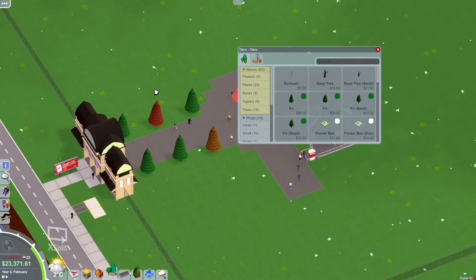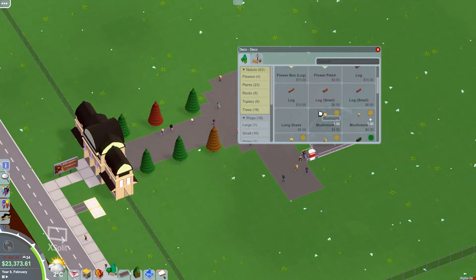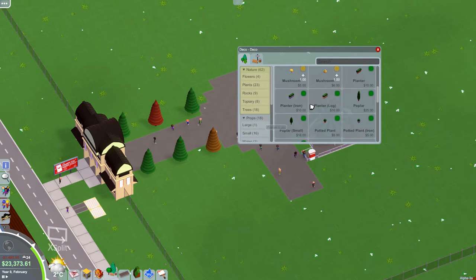Let's see what we got so far — so far we got a nice looking thing. That'll work. Now let's put some benches. How much money are we making? Making a decent amount, making a decent amount. All right.